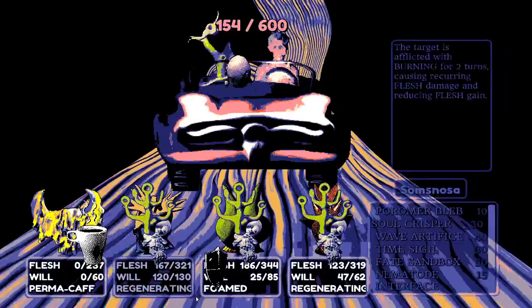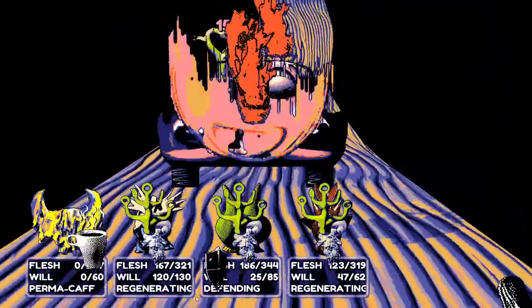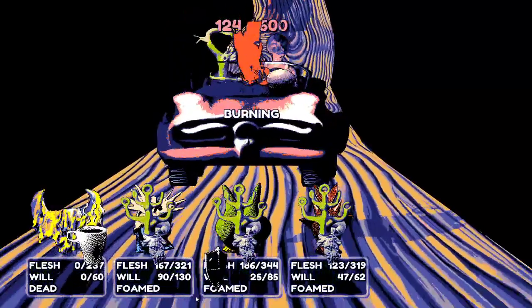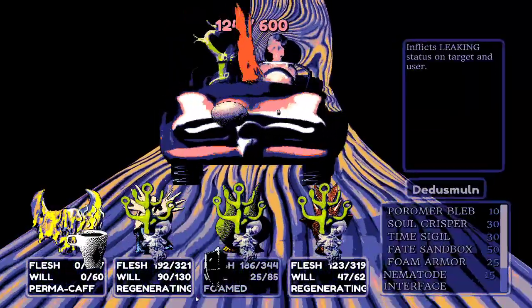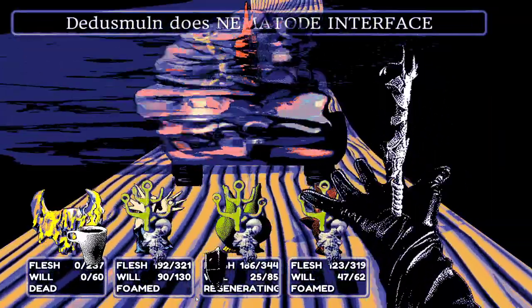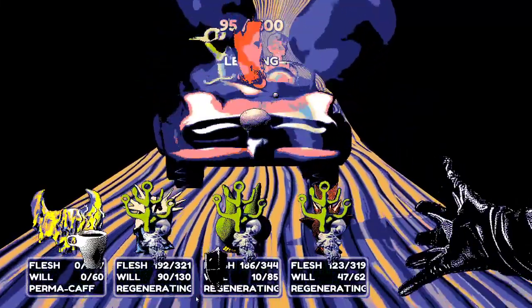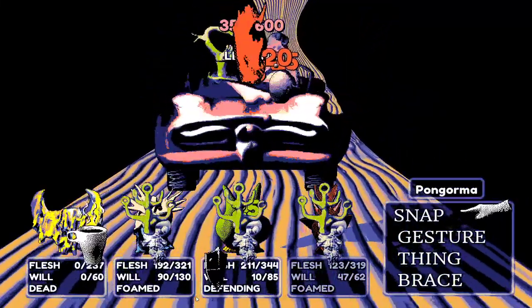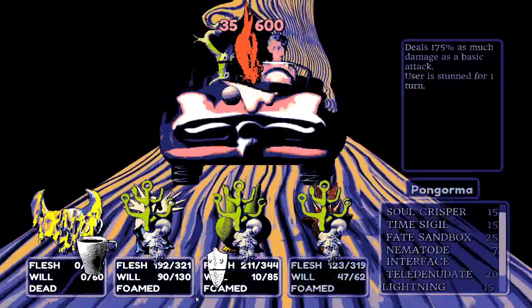They snap the other party members out of blend stance effects, give the boss the soul crispy for increased damage, make him leak more, and finish it off in style.